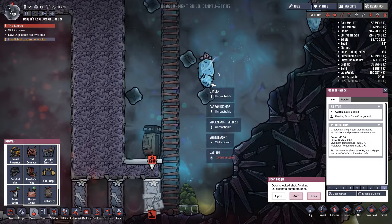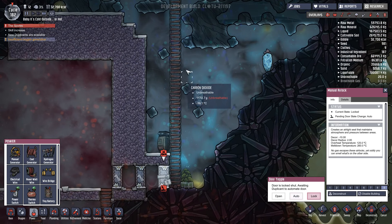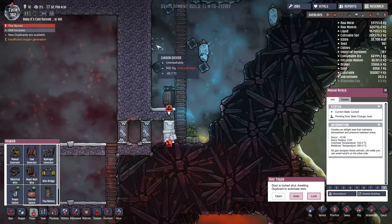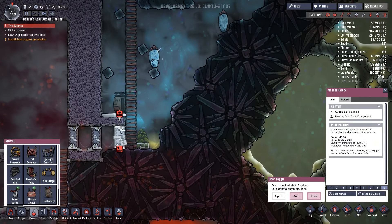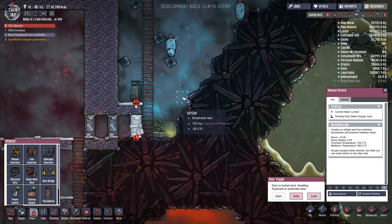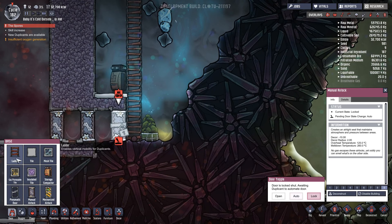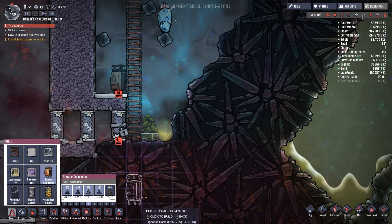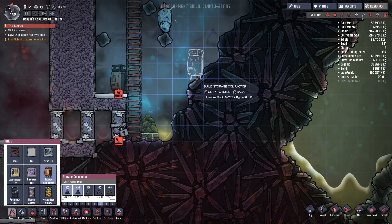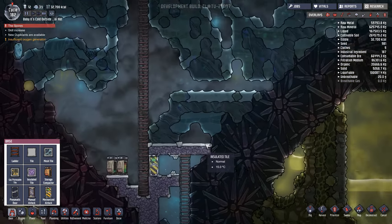I'm going to put another wheeze wort - trying to figure out where. I could put it there or space it out, or even plant it right by the door - that might not be the worst idea. Yeah, right there! What the hell, let's do it. Let's go to storage, put a compactor - priority seven, igneous rock, put it there. Nobody can get in here at the moment.